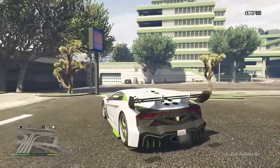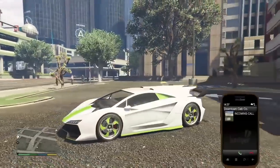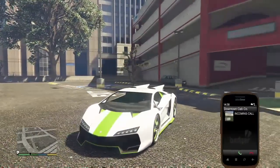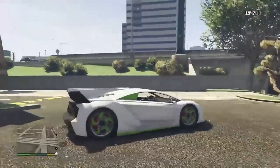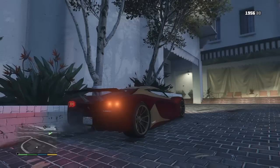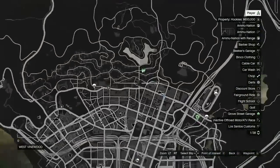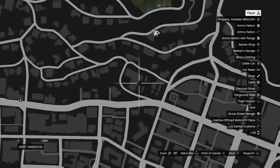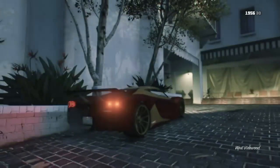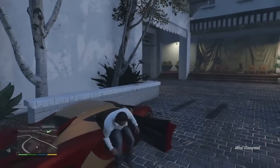And this is how it looks. The second spawn location for the Pegasi Zentorno is inside this West Vinewood garage as shown on the map right now. This car only spawns in this location at night.